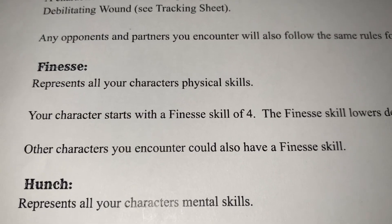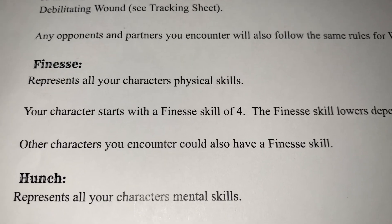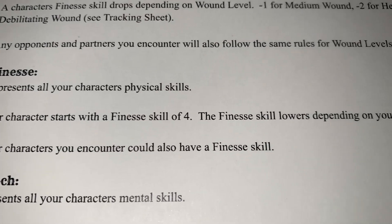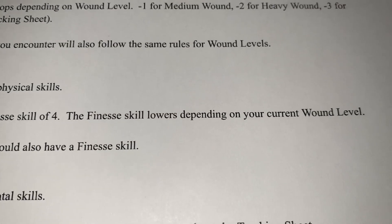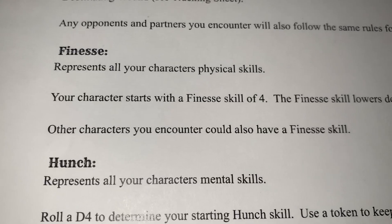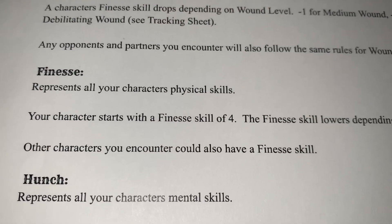After wound levels, it goes on to finesse, which is your first stat. Finesse represents all of the drifter's physical skills. Your character starts with a finesse of four, and your finesse skill can also lower depending on your current wound level. Other characters you encounter could also have finesse, and finesse is also used for combat.